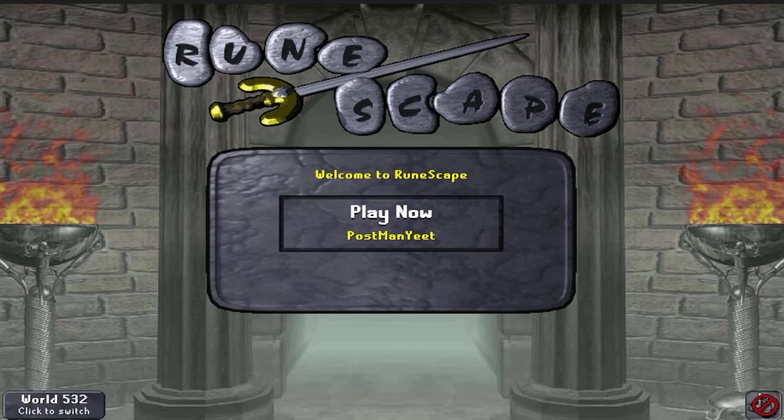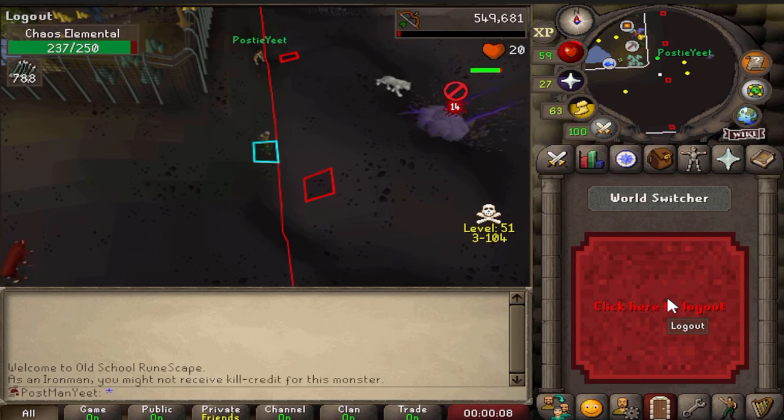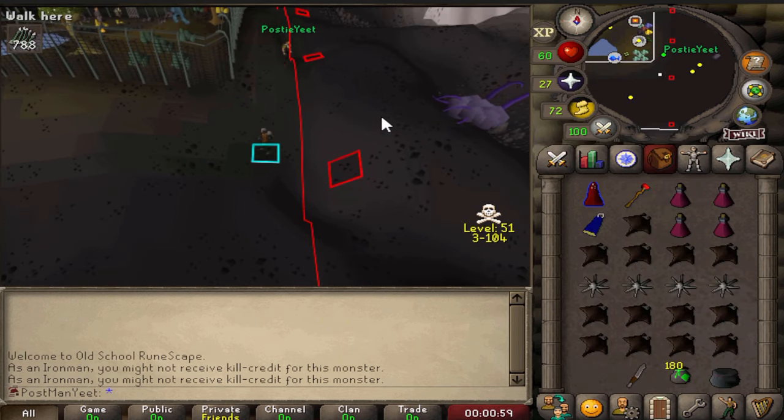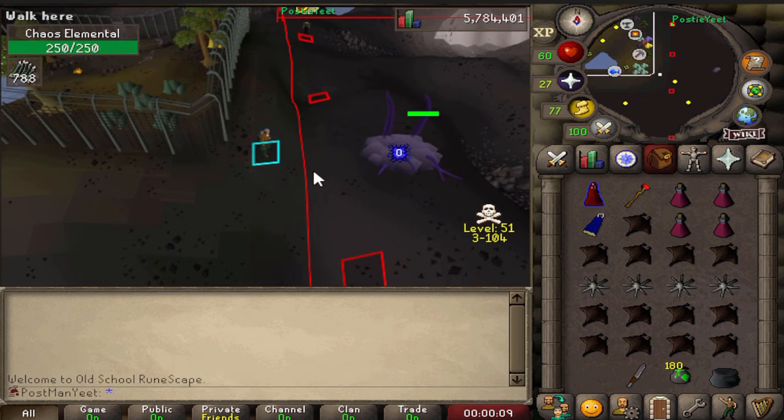Hopefully that just means someone else has damaged it. I gotta get the main — damn, I gotta triple lock again. Maybe someone kicked it. We'll reset it one more time and then it's back to the drawing board I guess. Oh, we did it!